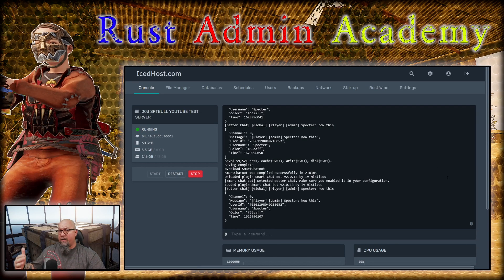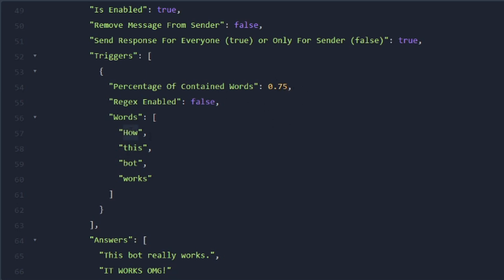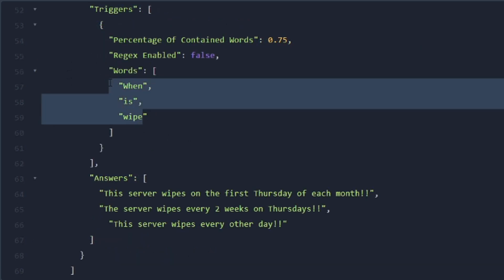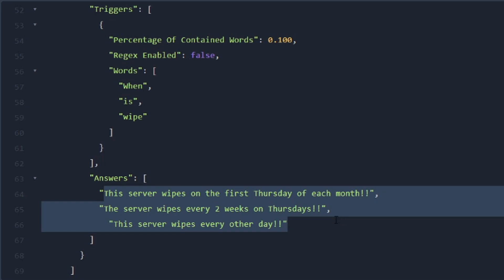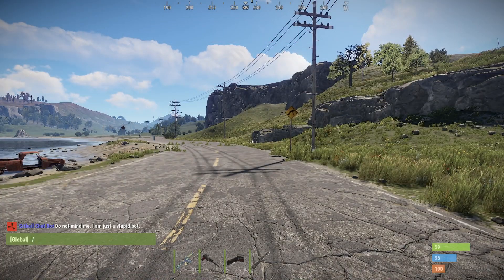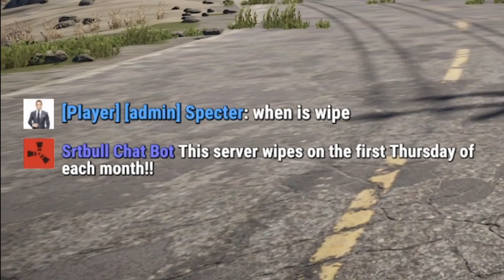That's essentially how you set up each one of your triggers and responses. Down below the triggers are the responses that your bot is actually going to send into chat. I'm going to change back to 75% and update my triggers. A common question players put into chat is 'when is wipe,' so I've put 'when is' and 'wipe' as trigger words with the percentage set to exactly 100% — meaning they have to include all of those words before the chat bot responds. Let's save this, reload the plugin, and go test it in game. If we type 'when is wipe,' we get: 'The server wipes on the first Thursday of each month.'